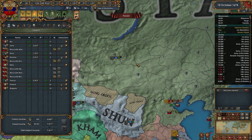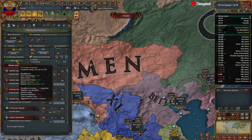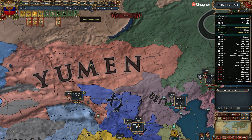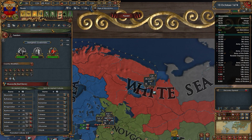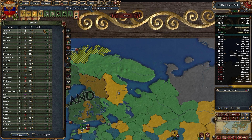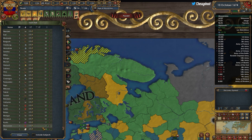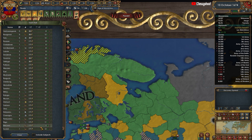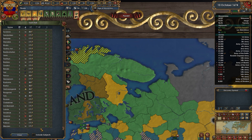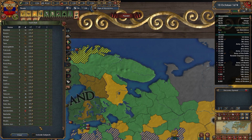That actually changed it a lot. How's our governing capacity? We're over it but just barely. If we do that a few times and build a few more state houses, we can probably make that happen — freeing up quite a bit. I think I was mistaking this with my Byzantium campaign, so I'll just build a bunch of these quickly.